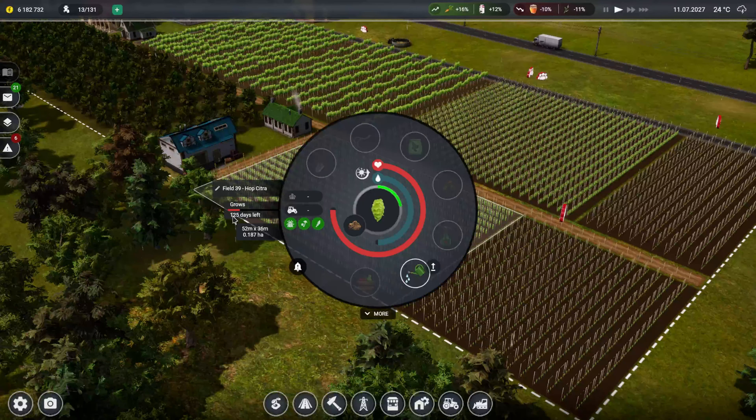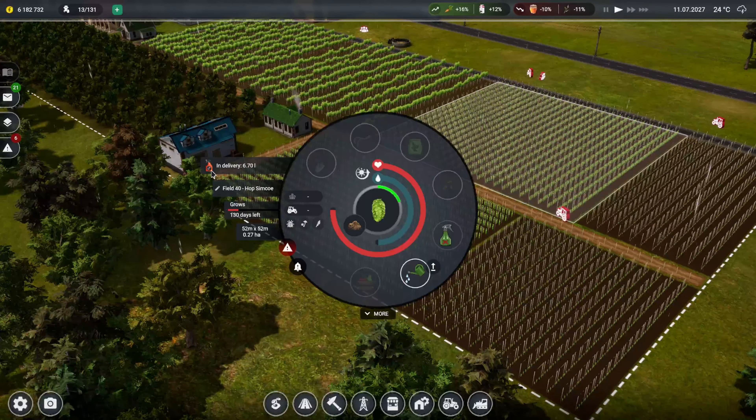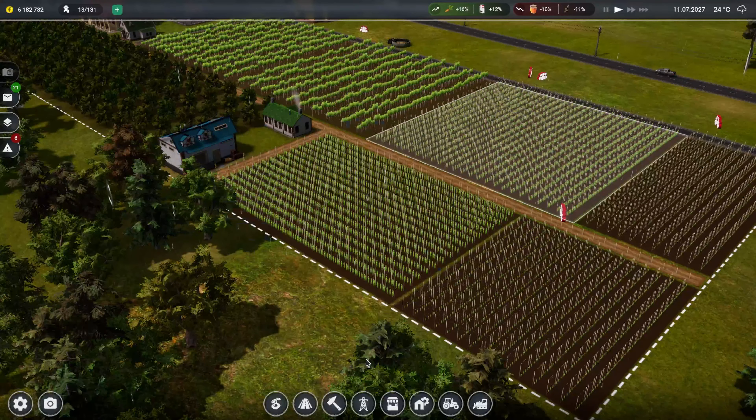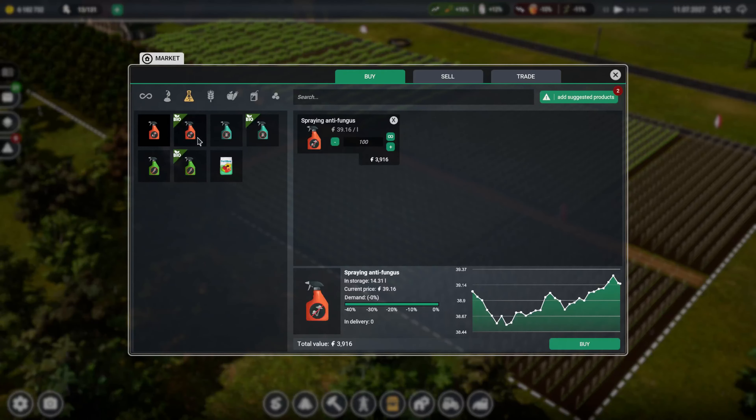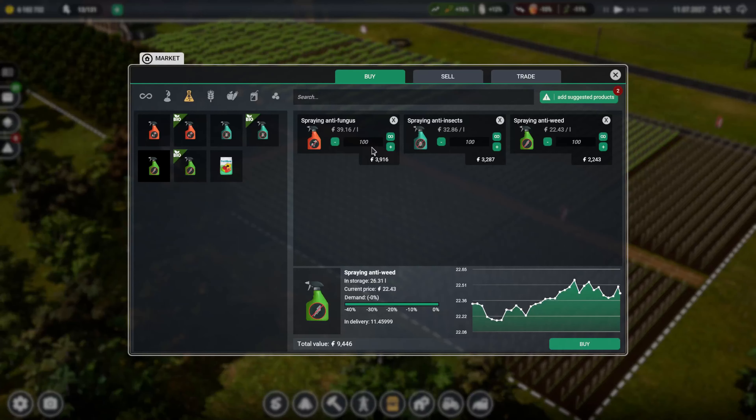It's going to take a little while for these to grow - 125 days for that one, 130 days for that one. I do need to buy some more chemicals to spray on these. Let's do that now - seems I'm always buying this stuff. I've got loads of money now so let's buy a thousand - it's going to cost a lot of money but it'll save me running out. 94,000.